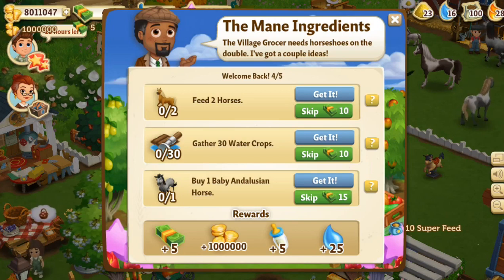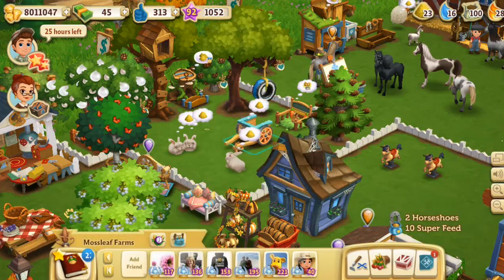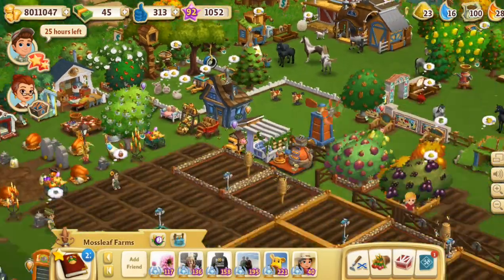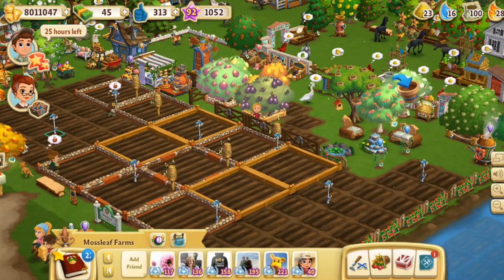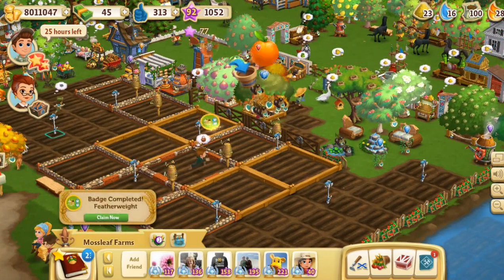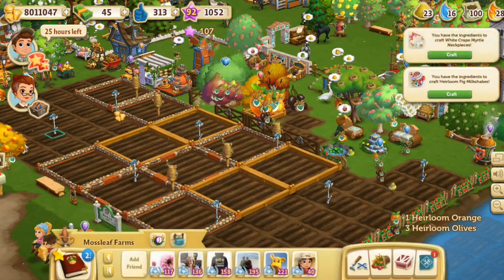We need to buy one Andalusian horse to complete all of these things, feed two horses, and gather 30 water crops. We will work on that next time because that's so much stuff and I have so many things I need to plant — I need to start harvesting and watering everything again.